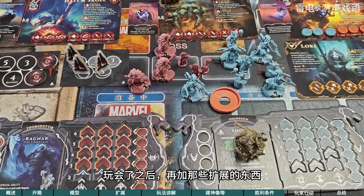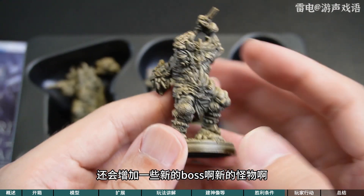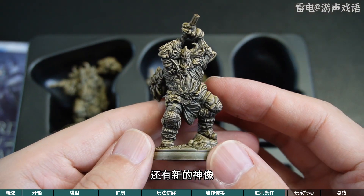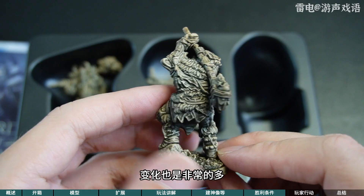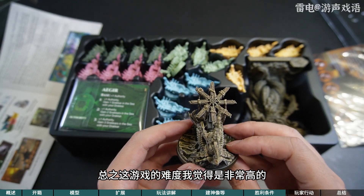还有就是这个小的符文，如果用额外的那个符文标记，你不涂的话它是一个很小的白色的标记，有点难以看清楚。如果大家刚开始玩的话，就用这个基础合理的这些内容就非常够了。这个游戏的复杂程度和重开程度是非常高的，想要玩好了要花很长的时间，玩好了之后再加那些扩展的东西应该会更好。扩展还会增加一些新的boss、新的怪物、还有新的神像、还有一个新的角色，变化也是非常的多。总之这游戏的难度我觉得是非常高的，它的上手难度很高，但是当你学会了之后可能它的复杂程度又没有那么高。